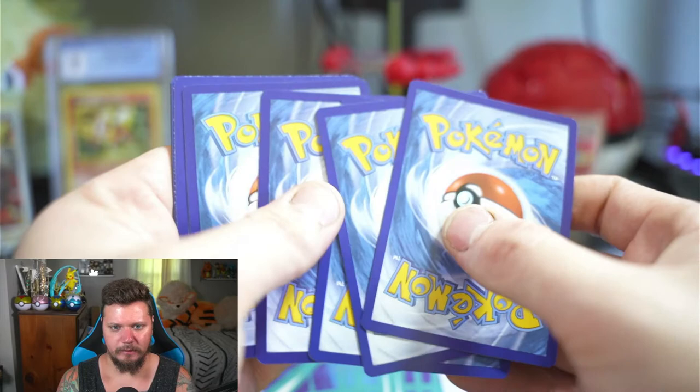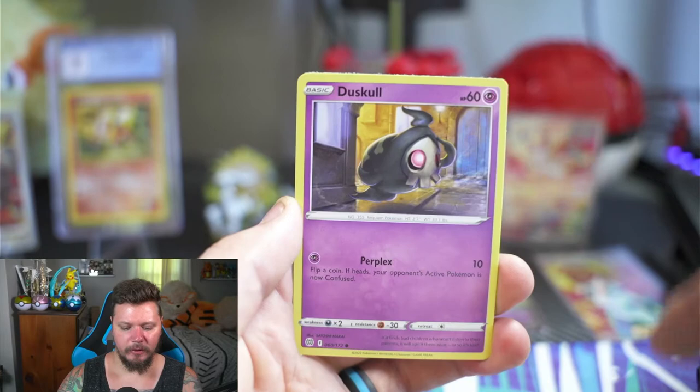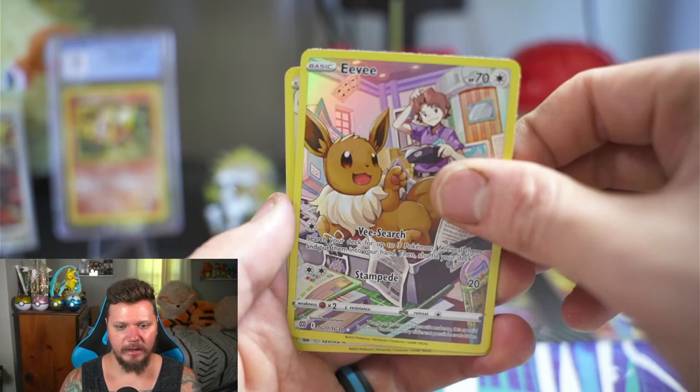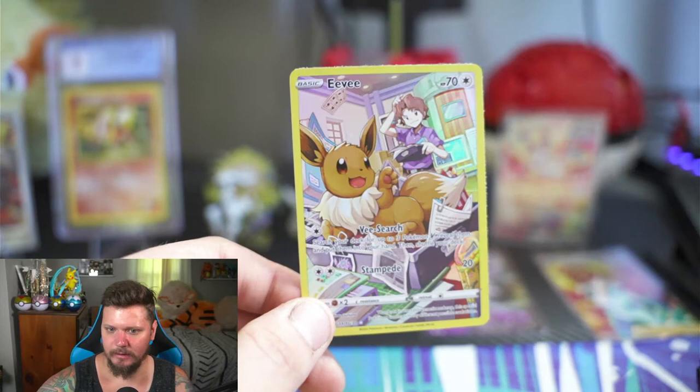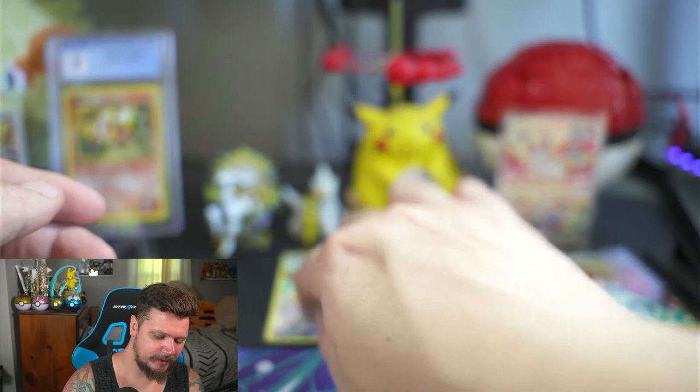One two three four — Water and Fighting — Hunting Gloves, Vibrava, Café Master, Shinx, Grimer, Duskull, Farfetch'd, Dedenne, and then — Eevee character full art and a Barbaracle! I love this Eevee — let's sleeve it up right away. I love these character gallery cards they added into Brilliant Stars — they're so cool.